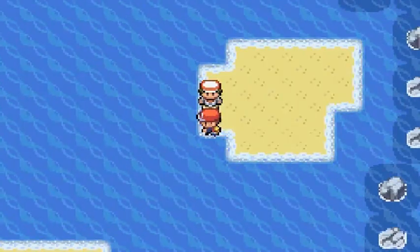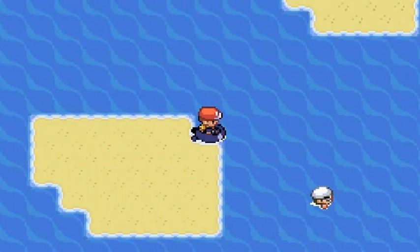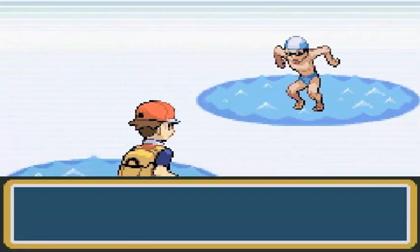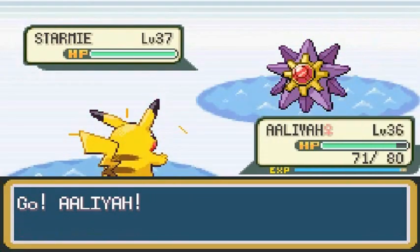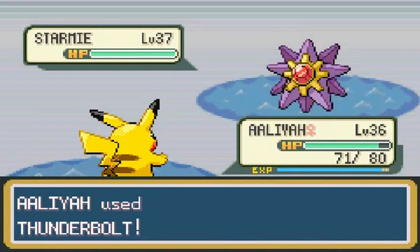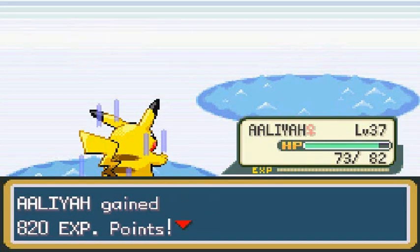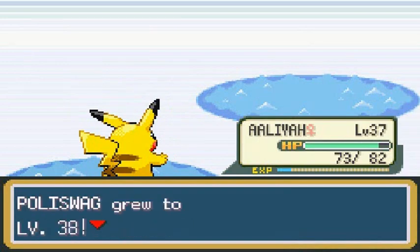Can't find any Pokemon, so let's surf again. There are two guys here to battle. He says 'I cut my Pokemon at the sea.' Speedo Torpedo coming with a Starmie - the one Pokemon that has literally screwed me over billions of times. As you can see Aliyah is level 37 now, and Poliswag is level 38.